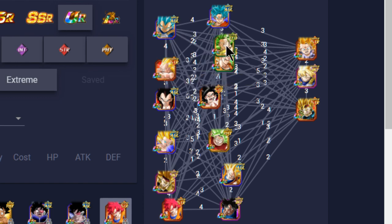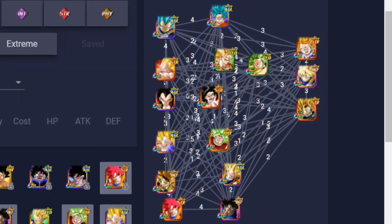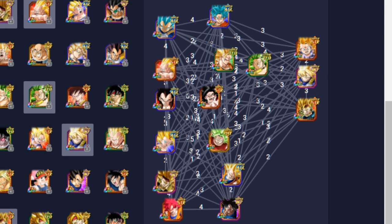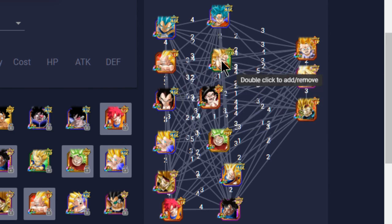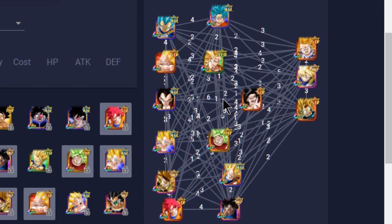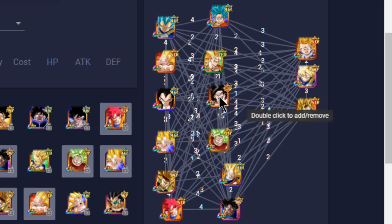When SS3 Vegeta Dokkan awakens his passive gives defense +90 at the start of each turn, so he tanks everything. I also want to keep Goku and Vegeta pairings synced, so the next pair is Super Saiyan Force — Goku and Vegeta — with six shared link skills between them, always getting super attacks off. They share 10%/2 Ki/2 Ki/2 Ki for six total Ki, plus Fierce Battle and Saiyan Roar — giving them a 10+25+35+40+50% attack buff stack between the two of them, which is fantastic.